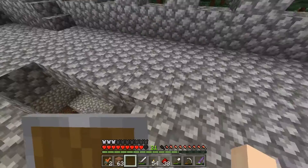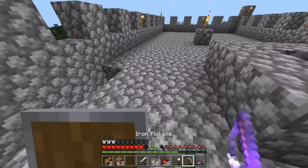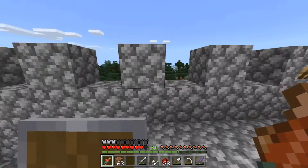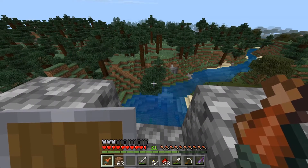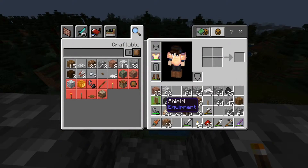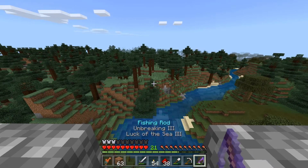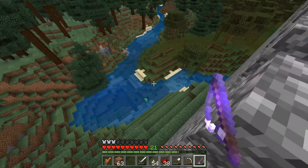Let's go fishing. Fortunately I recovered from all that witch poison, so I'm just going to eat the cooked salmon. If I can hook that drowned, I might be able to pull him up here and fight him — that'd be kind of fun. I'm going to put my shield down because I want to be able to see everything.